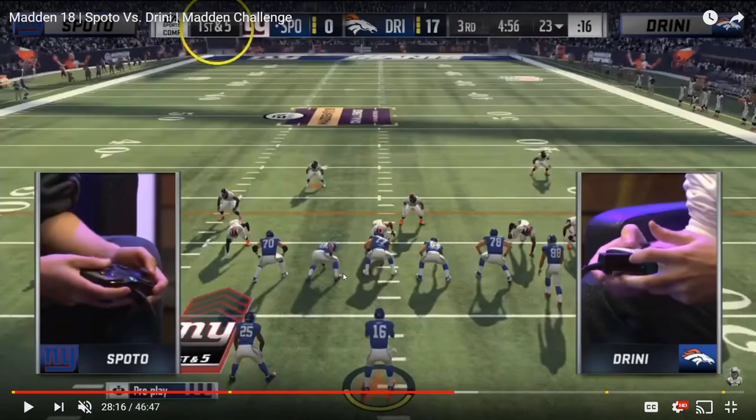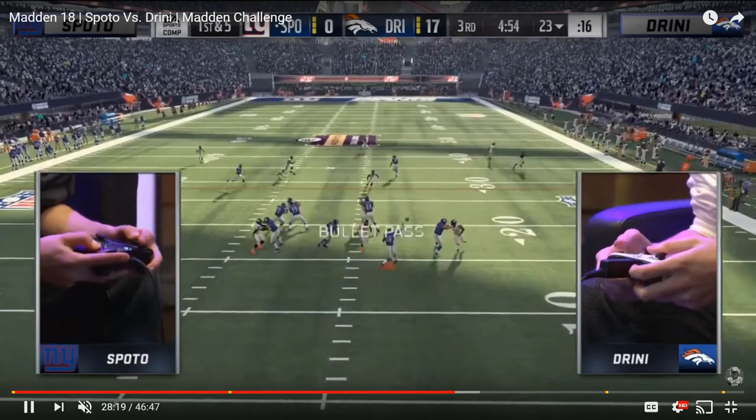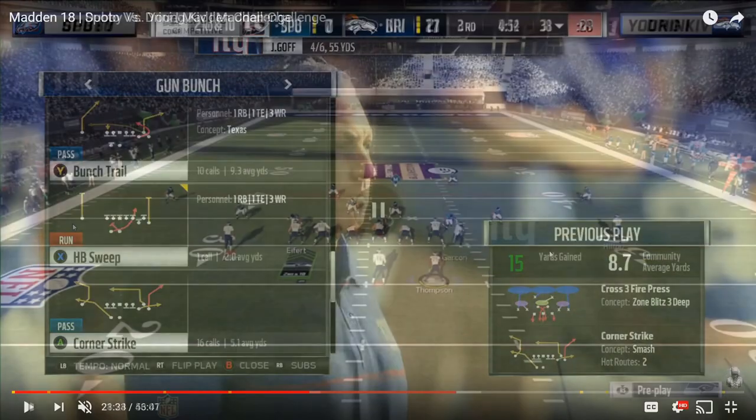This sixth example is Spoto against Drini on offense, and corner strike had to get worked into this video. When people run these crossfire defenses rushing five and dropping six — a three-deep shell — that leaves three defenders underneath: your user, one flat zone defender, and often a hook zone over the middle. But that puts your outside flat zone defender into a high-low situation, and corner strike is perfect for that. Spoto doesn't even pick up the blitz — the linebacker comes looping in — but corner strike is such a quick read. The outside defender plays down aggressively on the flat route, Spoto hits the corner route right behind it for an easy 15-yard first down.